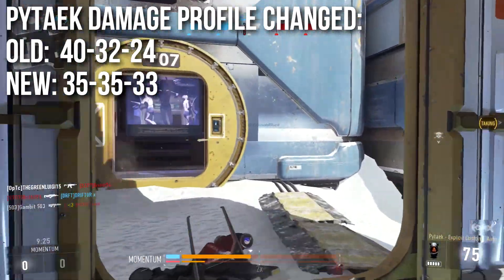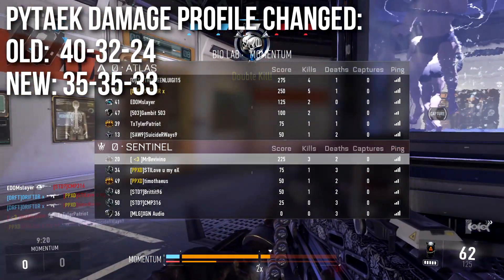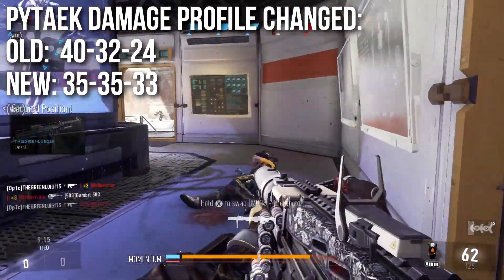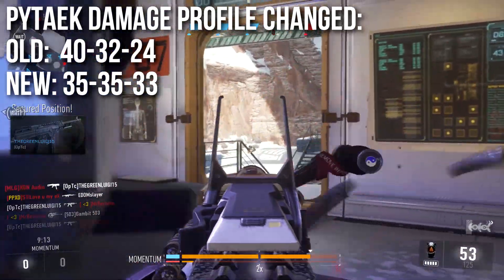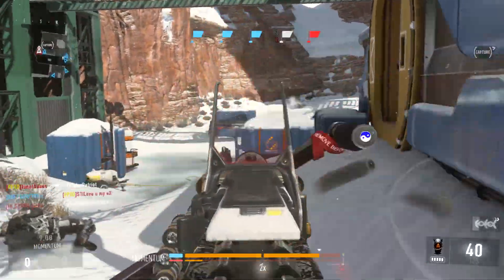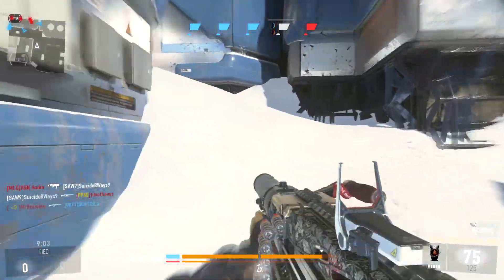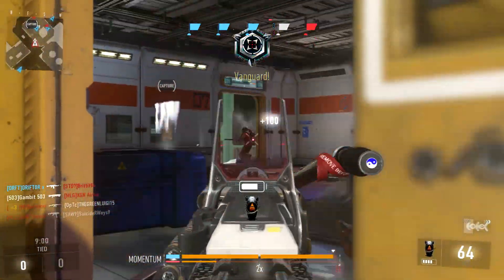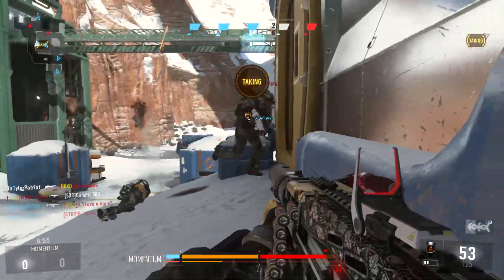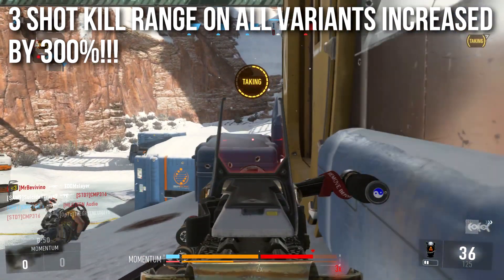The new Pytaek will deal 35 damage up close, 35 damage at medium ranges, and 33 at long ranges. Numbers might seem a little wonky, but that's 3 shots up close, 3 shots at medium range, and 4 at long ranges. The long range lethality is significantly increased, and perhaps the most important thing is that your medium range lethality is also significantly increased. It used to be 4 shots to kill at medium range, but now it's 3 shots to kill. The 3-shot kill range on all of the variants has been increased by approximately 300%, or 3 times whatever it was before.